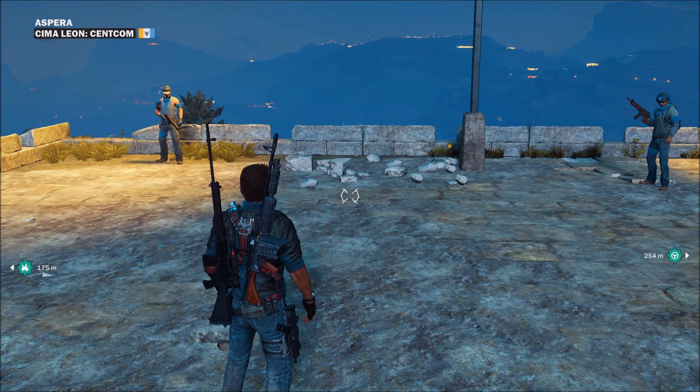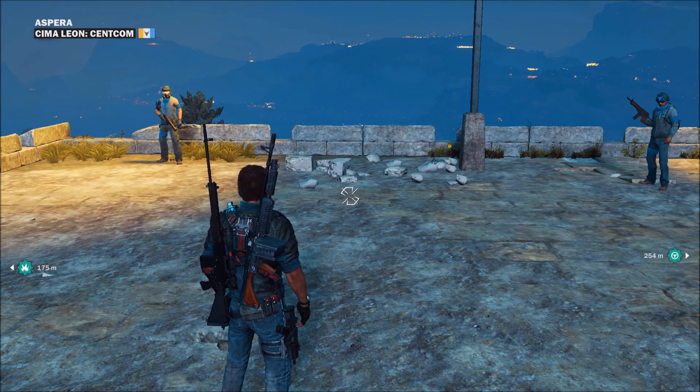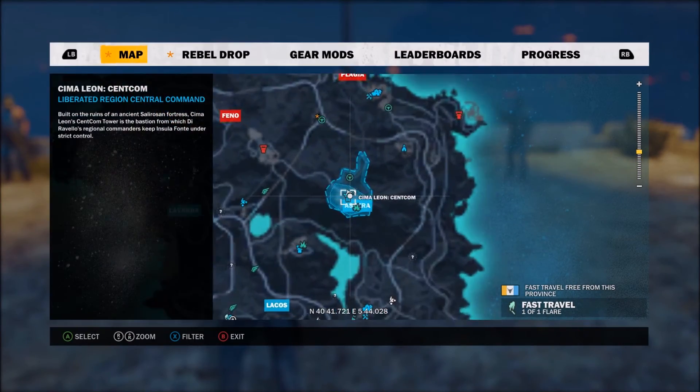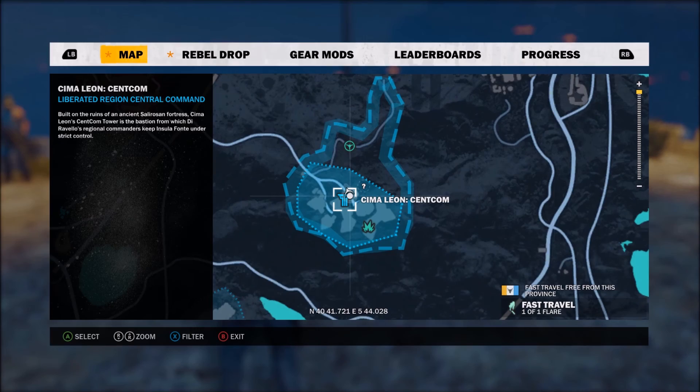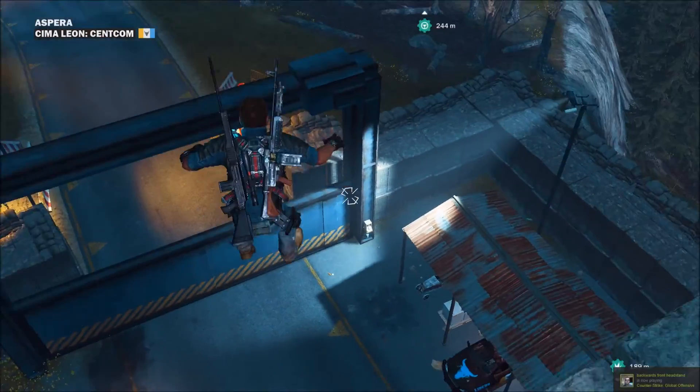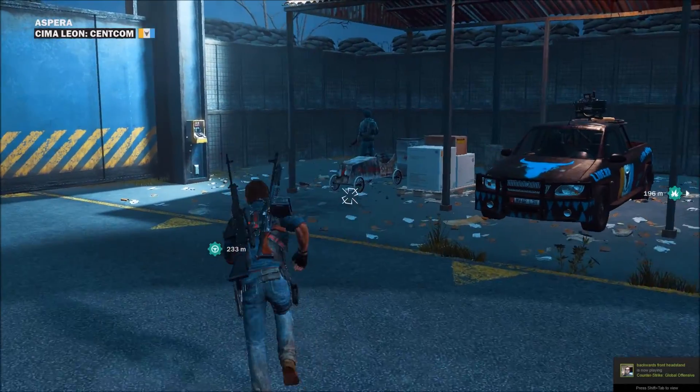Hey guys, this is Dymo bringing you a cool Just Cause 3 easter egg. If you go to the top of this mountain there is a base which you actually blow up in a story mission. Once you've blown up that base, you jump down here and there will be a soapbox derby car.